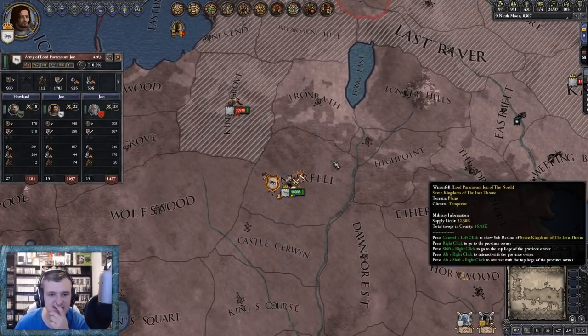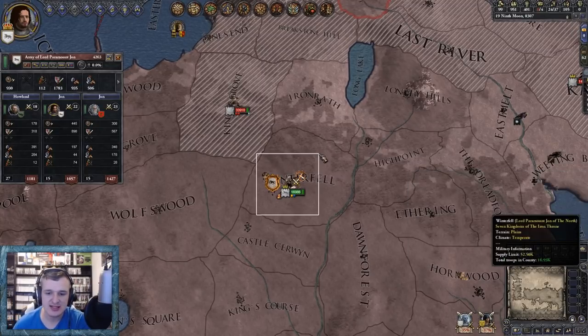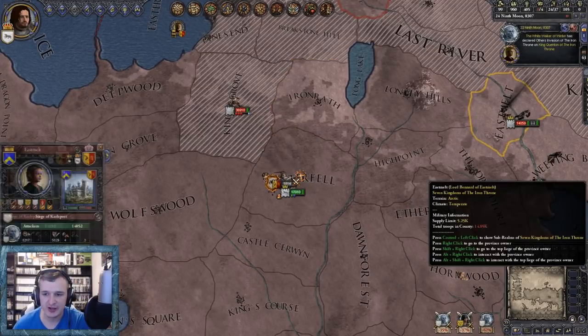Right, here we go - 33,000 against 16,000. Can we withstand that? If we can crush that 33,000 that'll be one hell of a big hit against the White Walkers, a great victory. Let's hope 16,000 men can hold against that - I'm not sure if it will but we can hope.